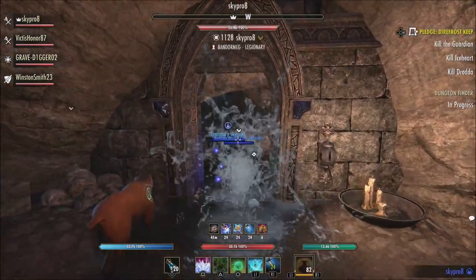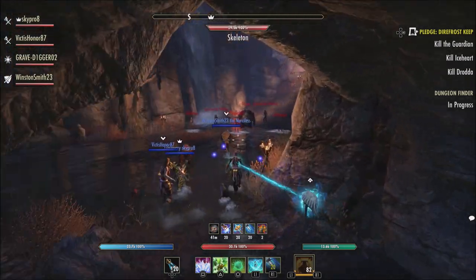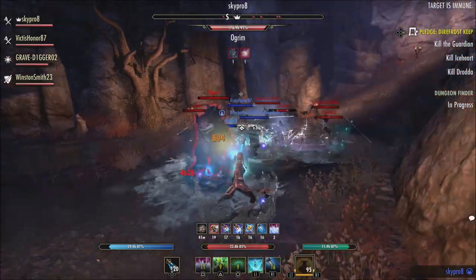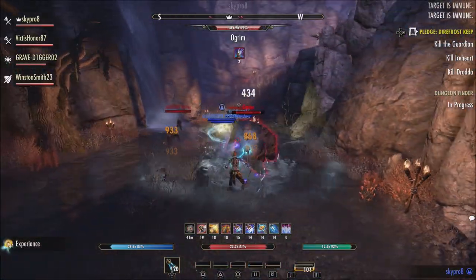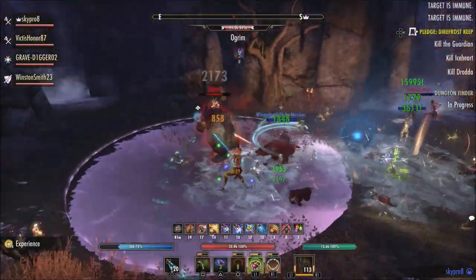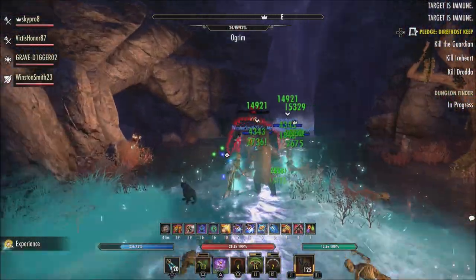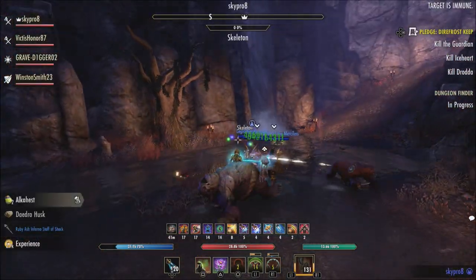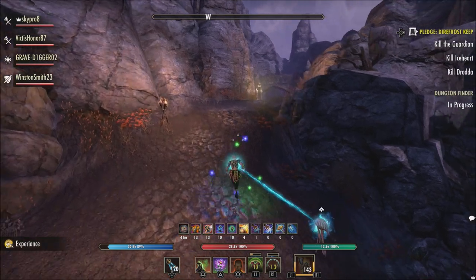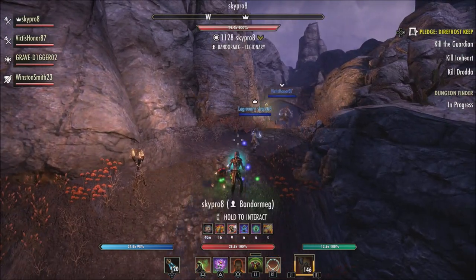They fixed an issue that prevented the tribute daily quest from granting tribute rank experience. They also fixed an issue that could cause you to remain in cursor targeting mode when exiting a tribute match. For gameplay, the Reinforcements card can now be upgraded to Legion's Arrival by acquiring certain clues. They also fixed a UI problem that caused several Tales of Tribute pop-ups to show up repeatedly.